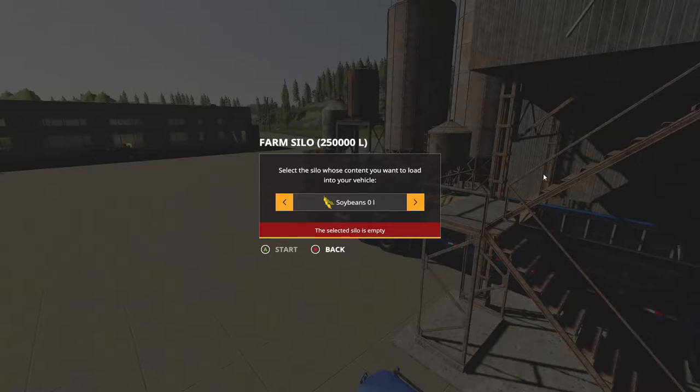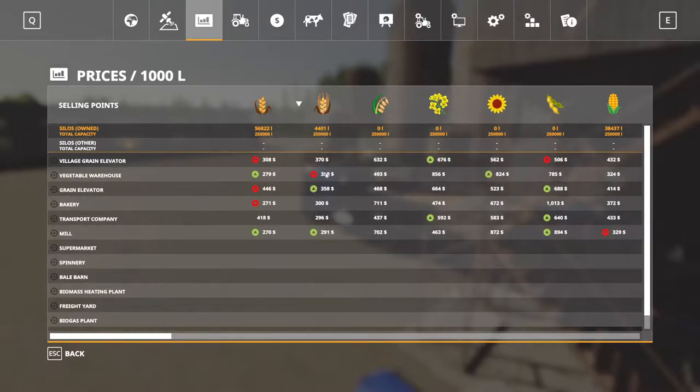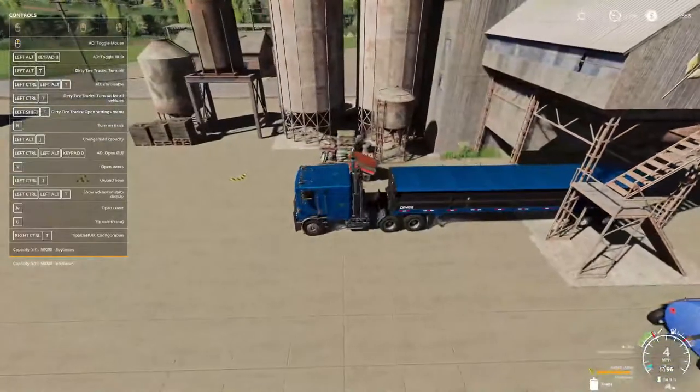Let's see what else the bakery will take for a high price. Bakery — we don't have oats, canola, or sunflowers. We have corn but it doesn't go to bakery; looks like it's going to go to transport or Village Green elevator. Top price for all day — the bakery is not the top price only for soybeans, the way it looks.